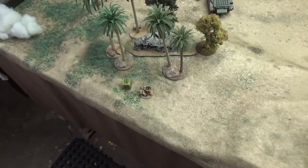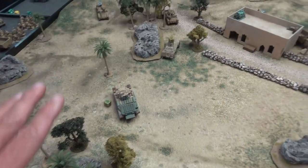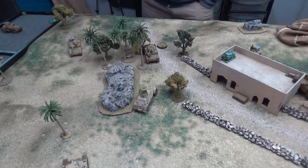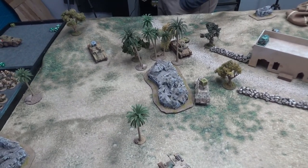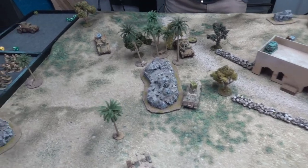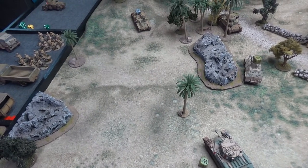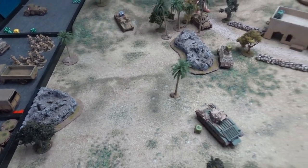I bring my free artillery spotter in. Steve rallies his pinned tank — probably a good idea with four pins. The special rule lets you reroll order tests for advance or run. He needs a nine, and he passes. Rolling 1 plus D6 to remove pins, he gets three removed — down to one pin. That's nice.